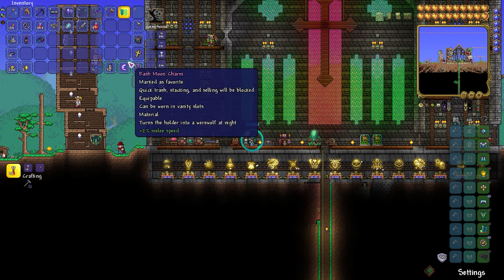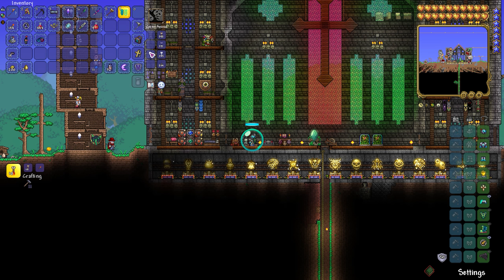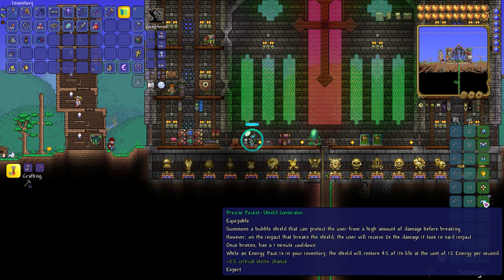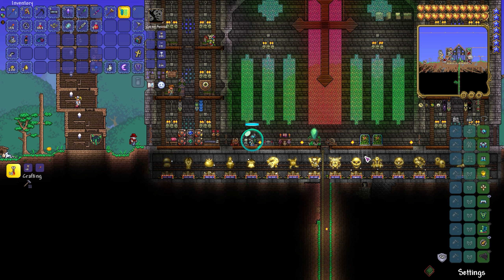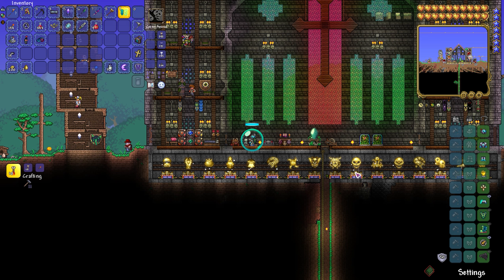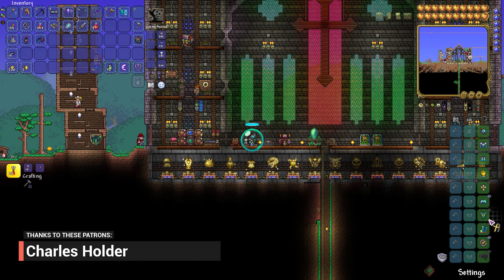I'm going to go ahead and get rid of the shield generator. Someone commented — I don't remember who it was, I read it in the morning when I was really tired — but they made a good point. They said it seems like when you get hit while using the shield and it breaks, you receive double damage and it's too much. And you know what, I think they're right. I watched the footage back and I'd be fine, fine, fine, then all of a sudden I take a hit and I'm almost dead.